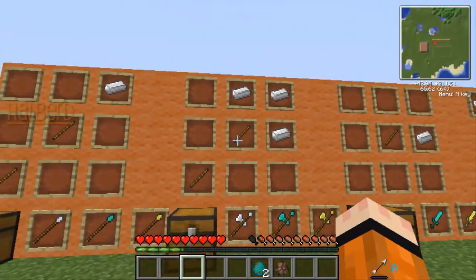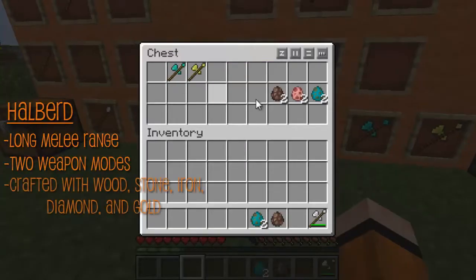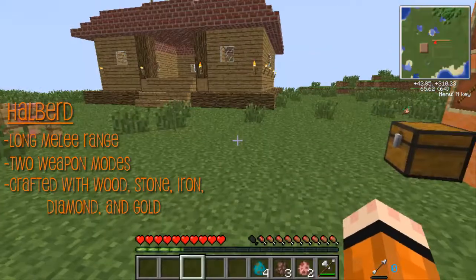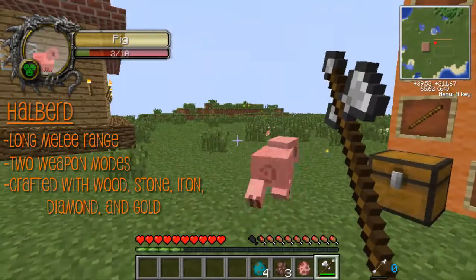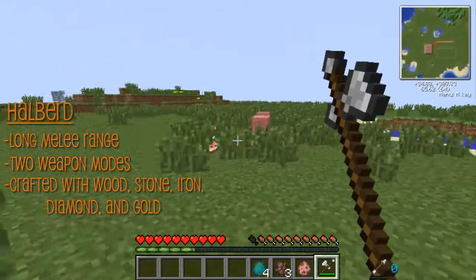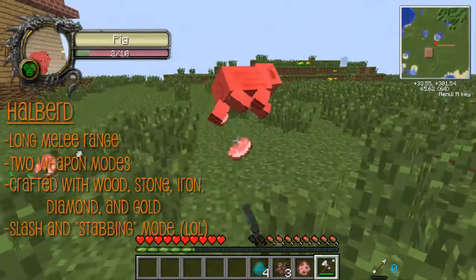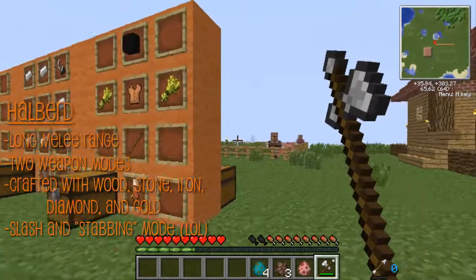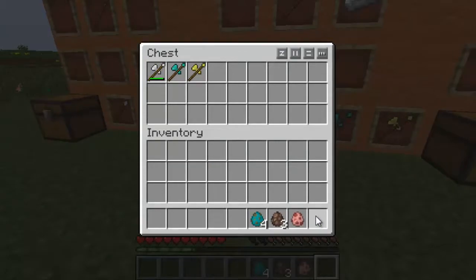This one is a halberd. It has better melee range and two modes when you right-click it. Let me show you — I'll pick up this iron one right here. Let's spawn another enemy. When you smack it, it's 8. So this is slashing mode. And when you right-click it, it goes to stabbing mode. It hits 8 too, but it has a better — or smaller — knockback. I can't remember.